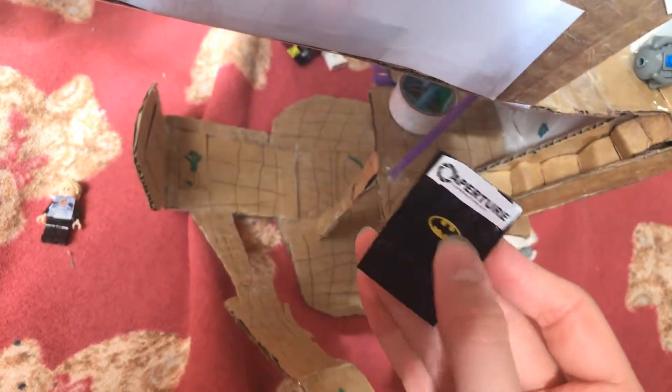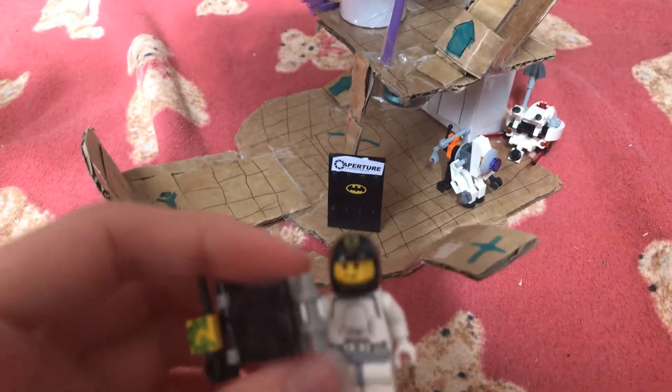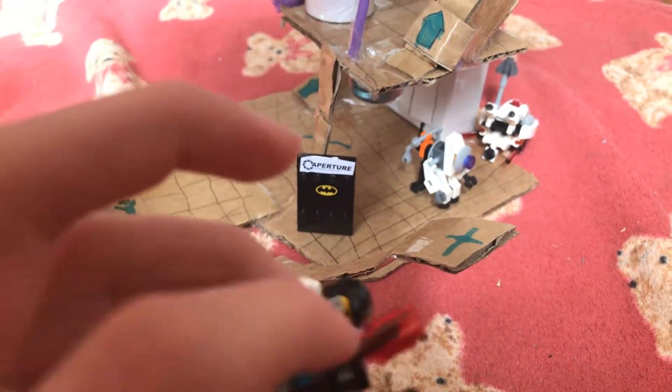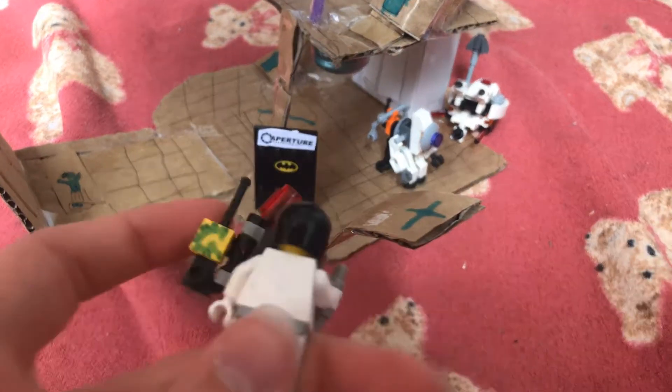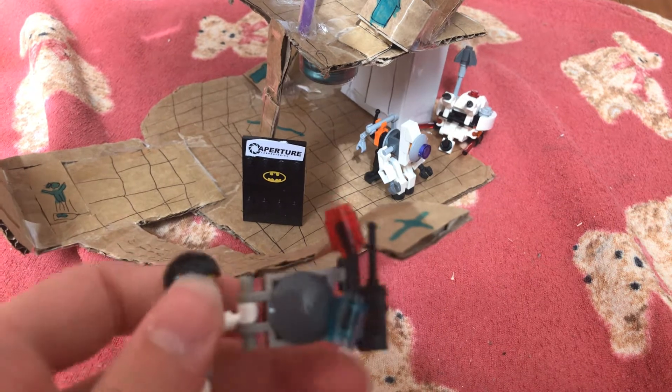This is like the Aperture Science area, the place where the test subjects are monitored. There's this test subject guy who tests the portal — this is him and his monitor. It's got the Galactic Rangers phone or whatever that thing is.